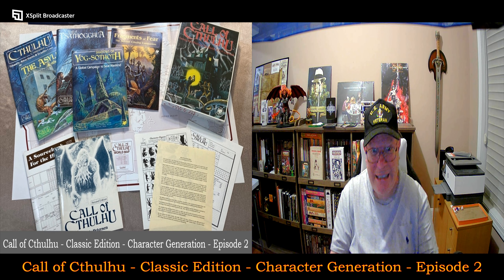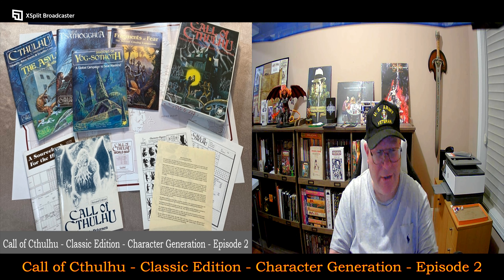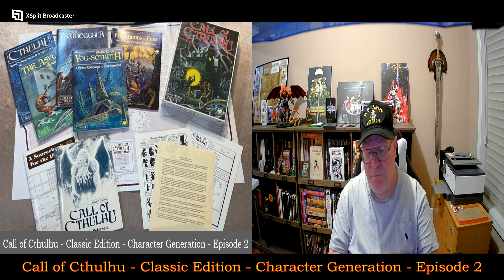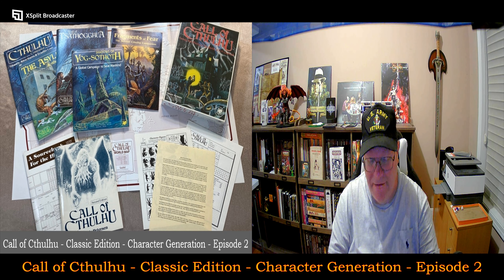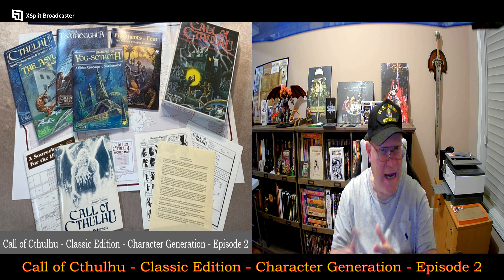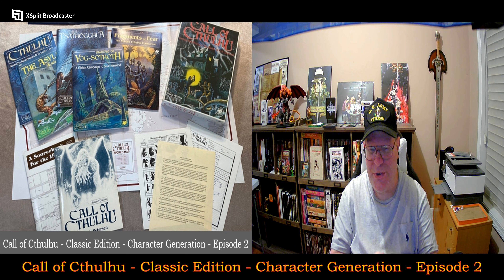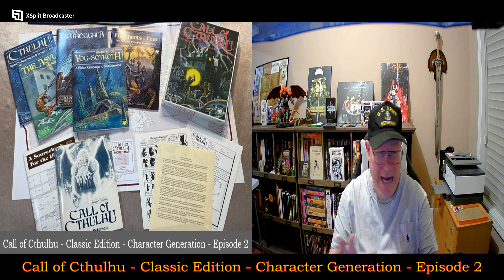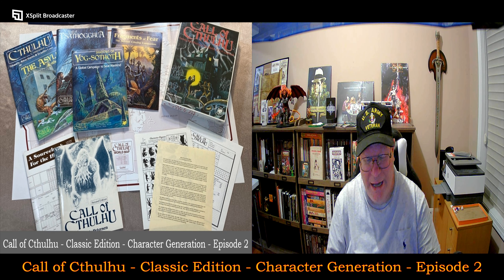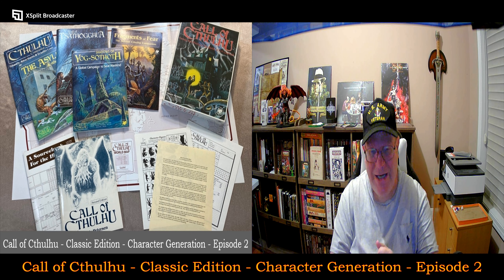This really does demonstrate how easy it is to create a character for Call of Cthulhu. The attribute rolls and how they impact other elements of the character sheet are fairly streamlined, especially using that character sheet on Roll20 — it kind of did some of the calculations for me as well. I highly recommend using a system like that — you can access Roll20 even for free and then just print out your character sheet.